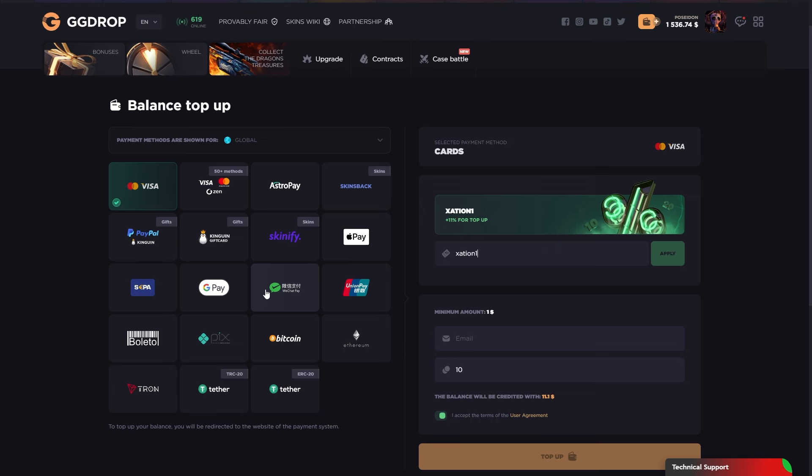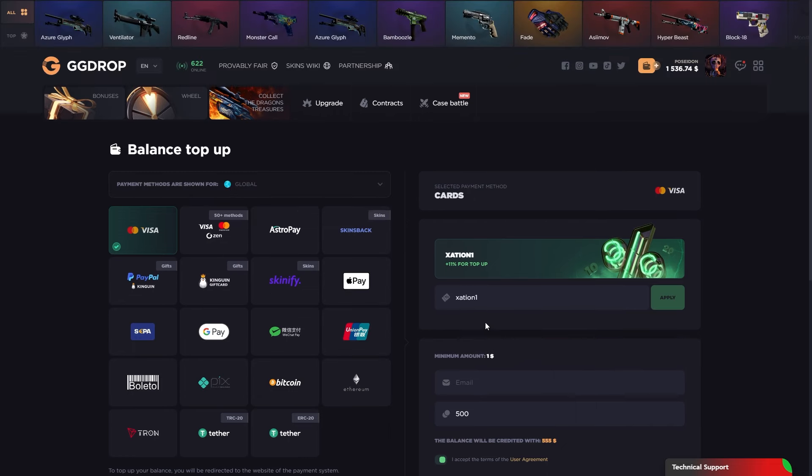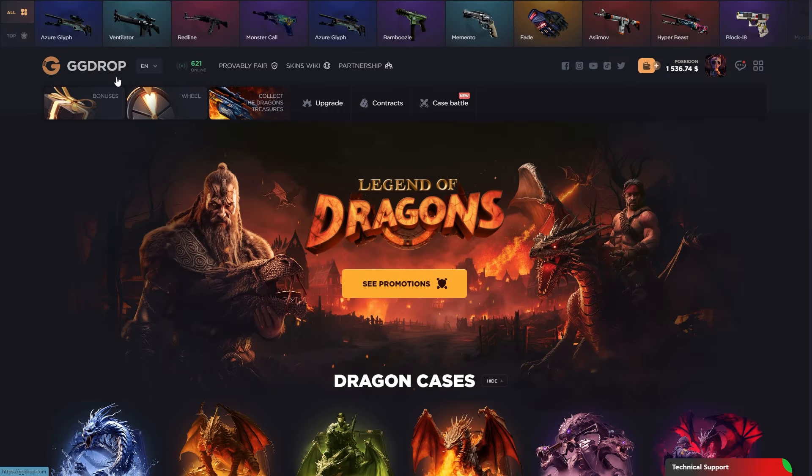There are incredible payment options - cryptos, credit cards, Apple Pay, Google Pay, SEPA, WeChat, Union Pay, Boleto - that's crazy guys. Type in how much you want to deposit and you'll see how much you're gonna get, then click the top-up button after typing in your email.